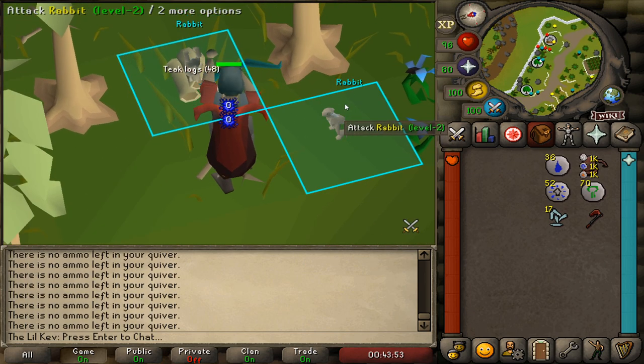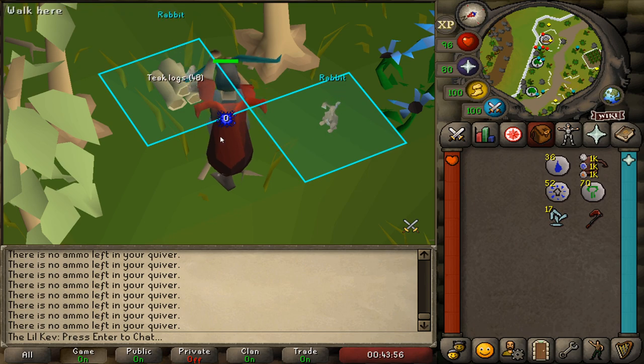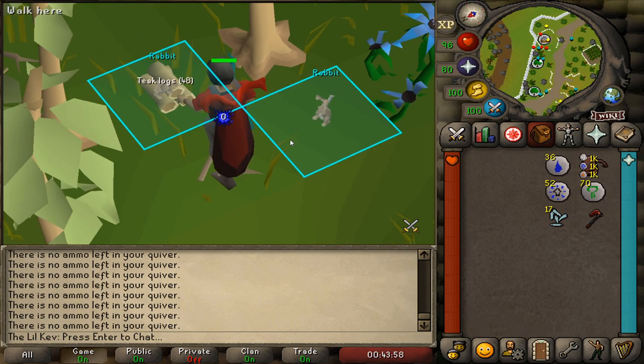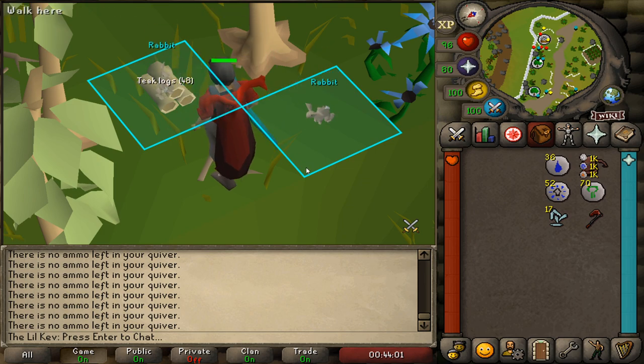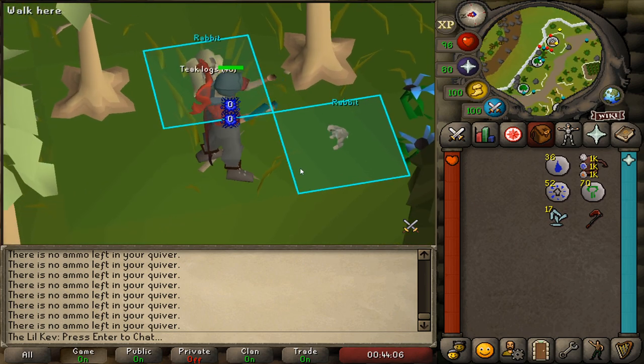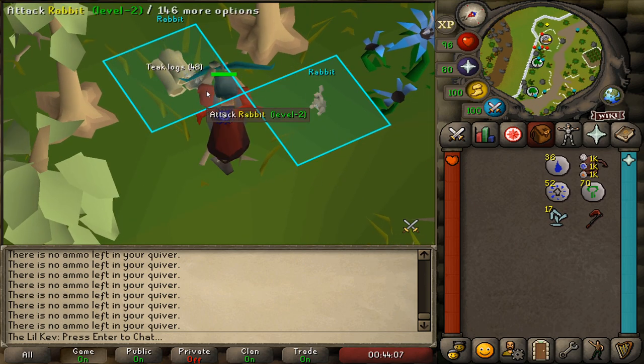To give you an idea of what the timing looks like when it's not right: here's the first incorrect example where these rabbits are attacking on back-to-back game ticks, which means there's no tick in between the attacks for you to chop the wood. That's when you want to try and reset them with the method I showed earlier in the video.